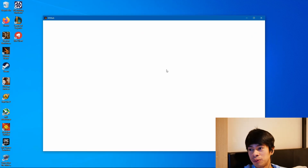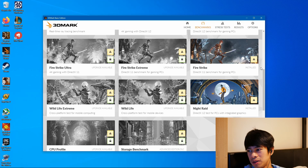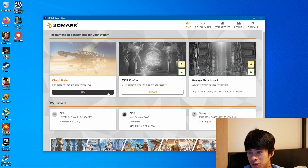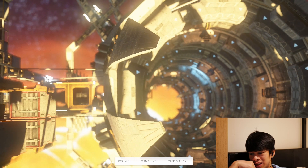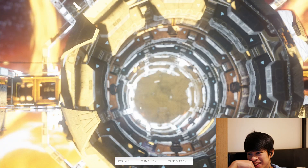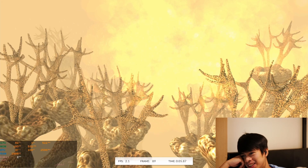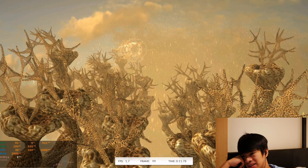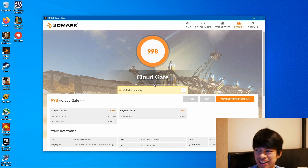Finally, we'll run 3DMark. We won't be able to run Time Spy, and Fire Strike is borderline — definitely not Night Raid either. A new PC is unable to run those tests. At least we can run Cloud Gate — and we can. That pretty much explains everything: 998 points. Is anyone surprised?